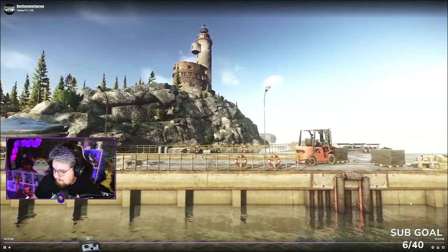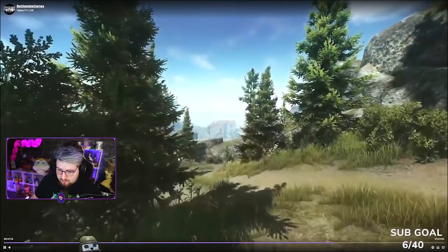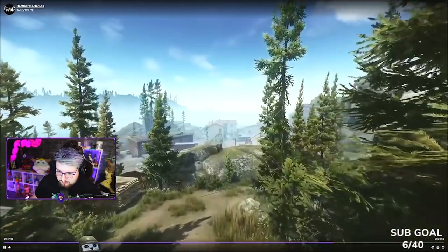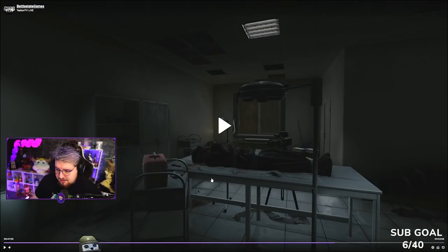Also, this new pier area — once we get towards the end of the clip, there's actually a boat here, similar to the boat on the pier in Shoreline. I'm going to take a wild guess and say this is going to be one of the new extracts for the new lighthouse location. Here we have a hill coming down presumably from the lighthouse, with a couple of residential buildings and a garage building. There's also this weird picture with just a dead body wrapped up in garbage bags and a nice HD camera — like they were recording snuff movies or something.